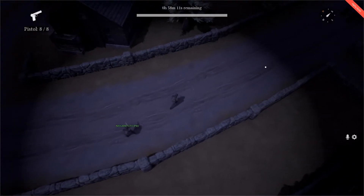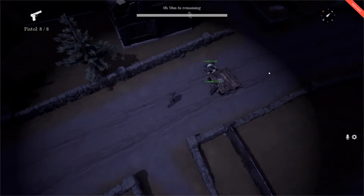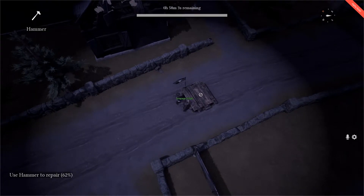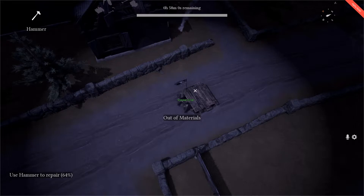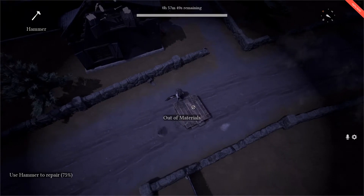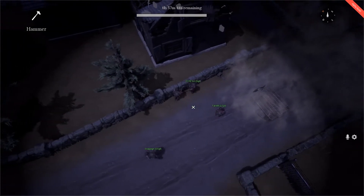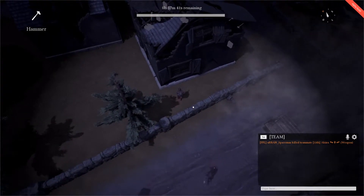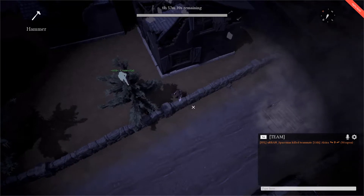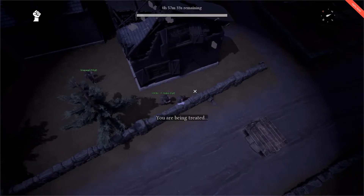I guess we're going to want to go this way. So these guys are building something — I'll help them if I can. I don't really know if I'm helping to be honest. It says out of materials. We're going to want to get out of here quickly. Oh, I'm bleeding! You were being treated — okay, so a medic. That's pretty awesome, thank you.